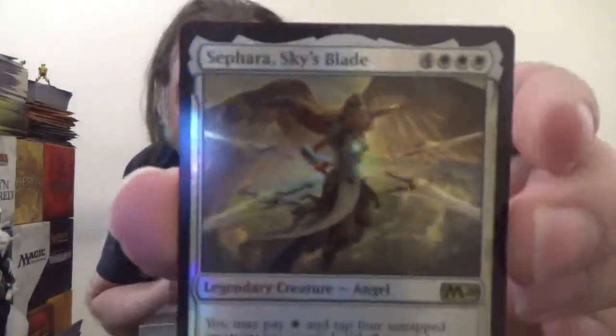Looking at the non-lands, we've got Sephara, Sky's Blade — that's a foil, so yay, shiny. Sephara, Sky's Blade is a legendary angel with a casting cost of four colorless and three white, seven-seven. You may pay one white and tap four untapped creatures you control with flying rather than pay this creature's mana cost. She's got flying and lifelink, and other creatures you control with flying have indestructible. I like that.